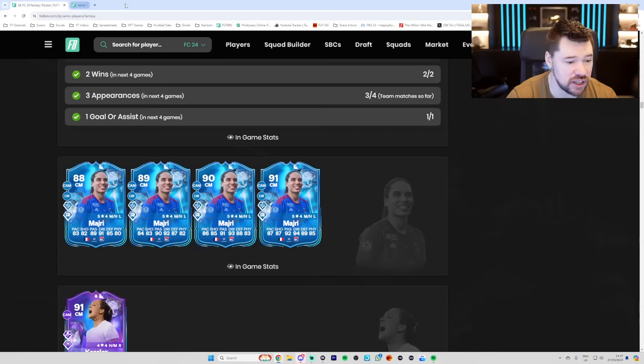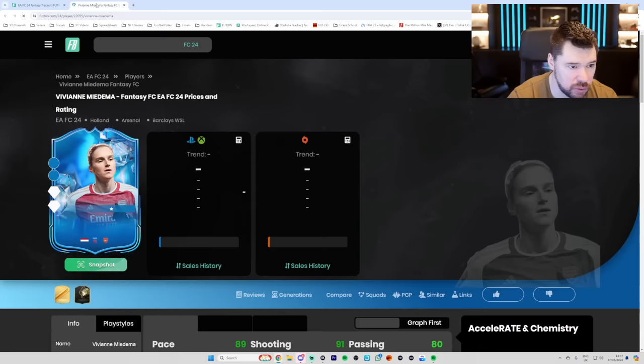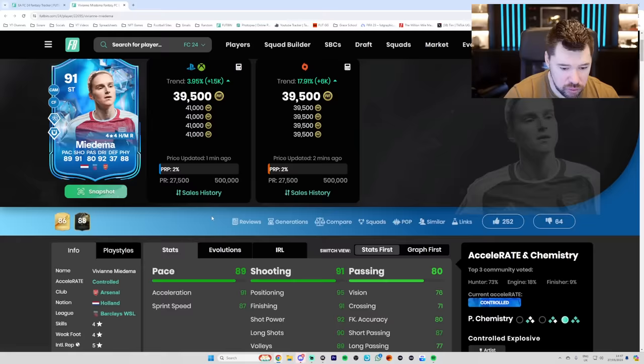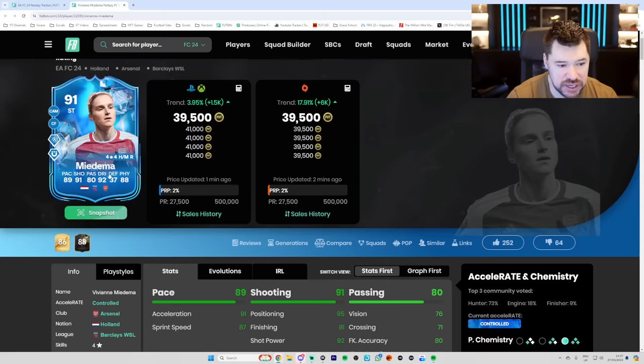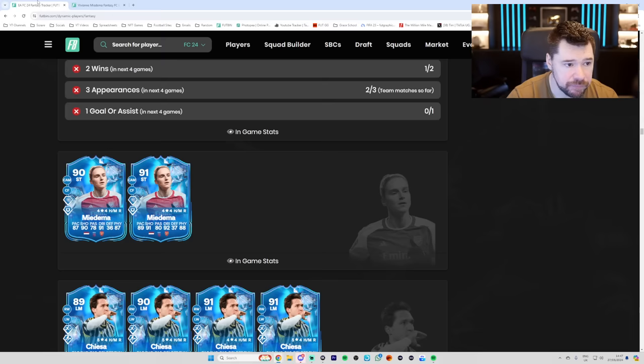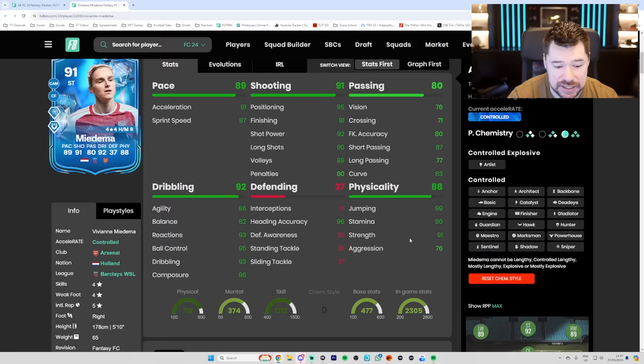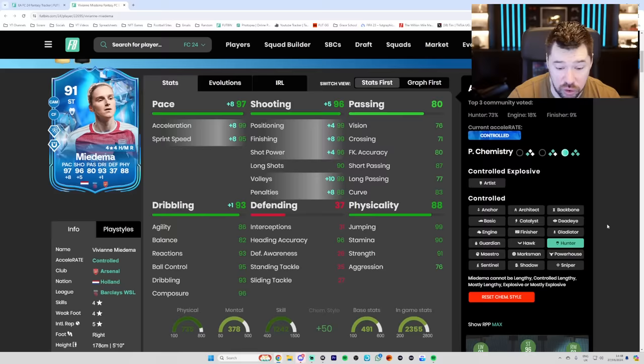We have also got Midamar, who is now up to a 91. The Arsenal women did score a couple of late goals to win the game. I think it's like five goals against Brentford to get a third upgrade for Midamar. I'm hoping she'll be fit for that game — a goal or an assist for her would be good. She's got potential of two more upgrades to come. She did get two pace on this card, one shooting, two passing, ones across the board elsewhere. The fact that they gave her plus two pace might honestly make this card one of the best in the game.